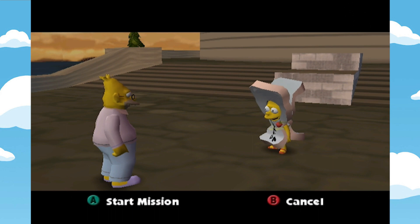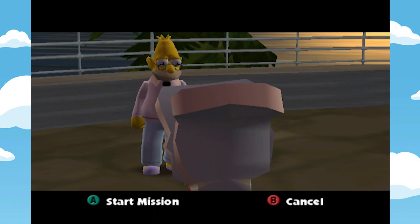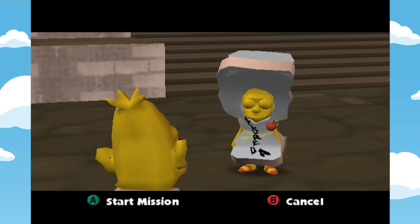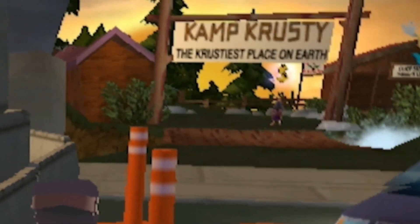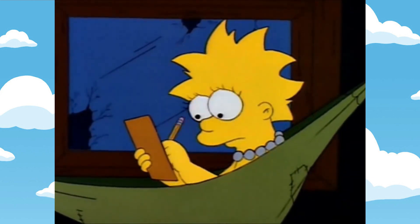Grandpa! Can you help me find Bart? He's missing! Grandpa says: 'Maybe I'm just a senile old man, but Bart's lucky red hat fell out of that black car.' Wow Grandpa, what a great clue. You showed why senior citizens are valuable members of the community. Grandpa: 'I think my baby teeth are growing back — that's why I had to punch that nurse.' We better use something big if we want to take that car out. Like that school bus.